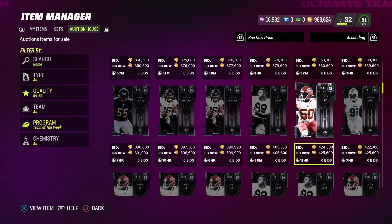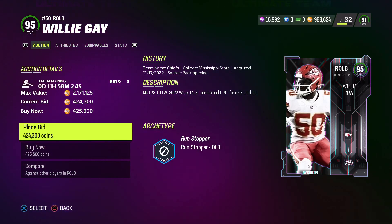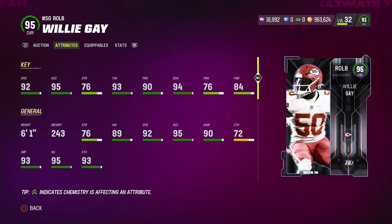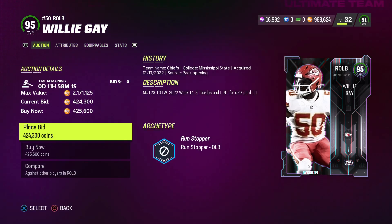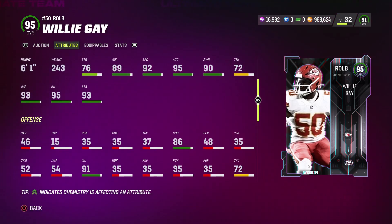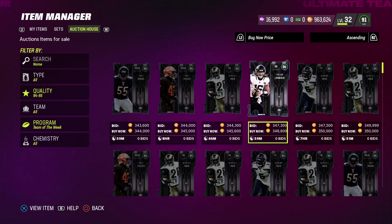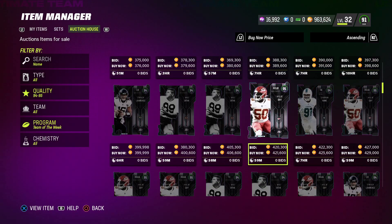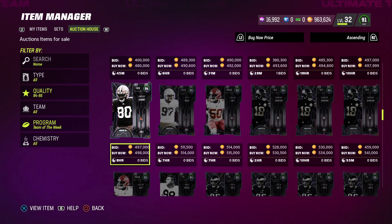A lot of these players are going down in price. The first one is Reilly — he gets 92 speed, 95 acceleration, and he's a run stopper. He has 93 tackling, 90 play recognition, 94 block shed, and an 84 finesse move. I don't know if this card is that great, but he does have crazy speed — maybe you can use him as a lurker linebacker. He could be very decent. His price is already down to like 421k, which is very cheap for a card that just came out a couple hours ago.